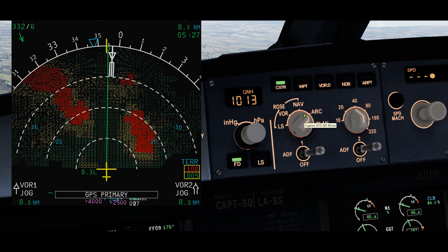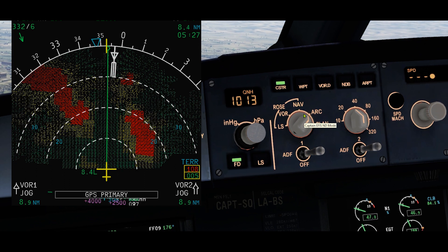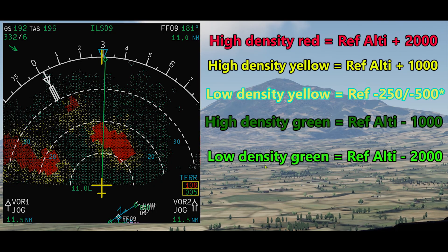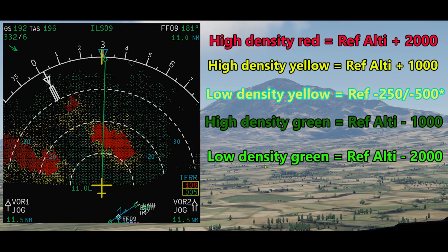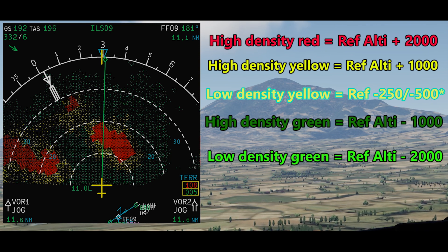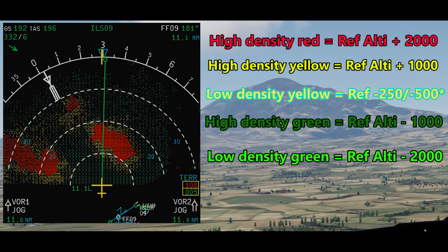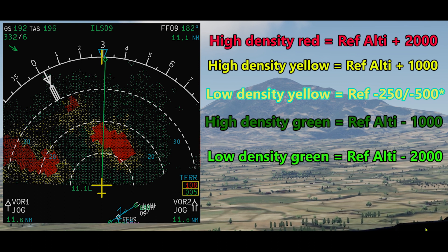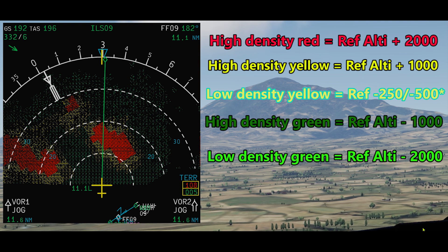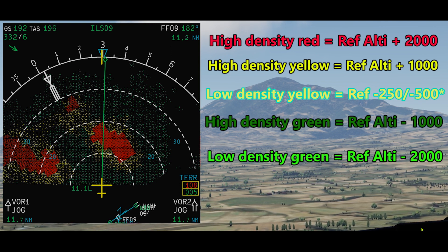The terrain appears in different colors and densities in accordance with its relative height. Areas without available terrain data in the EGPWS database will appear in magenta.